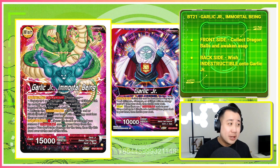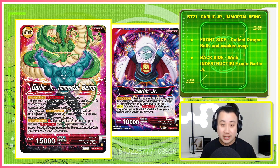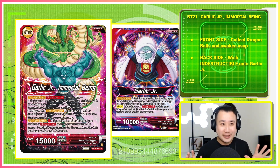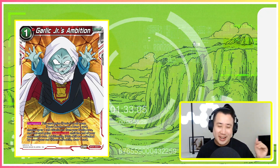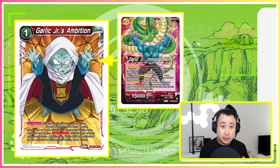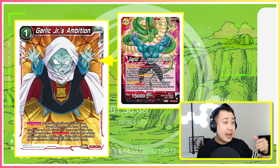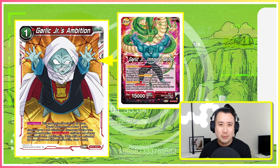The back side is also really simple. After your henchmen have done the job, you come in and wish Indestructible onto your Garlic Junior battle card. That's it — that's how clean this whole deck is. The way you wish Indestructible is through the Red Desire card, Garlic Junior Ambition. Once you activate it, you choose one of your Garlic Junior battle cards and it gains Indestructible until the end of your opponent's turn. There is a time limit, but playtesting it, it is good enough. The most efficient way to play this card is through the wish mechanics of your leader — you don't pay the energy cost and you draw two cards.